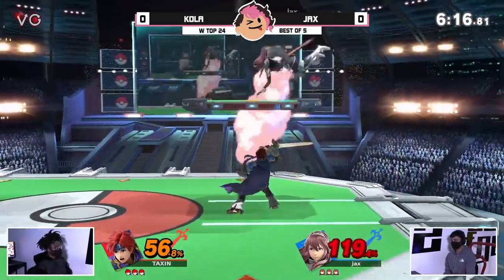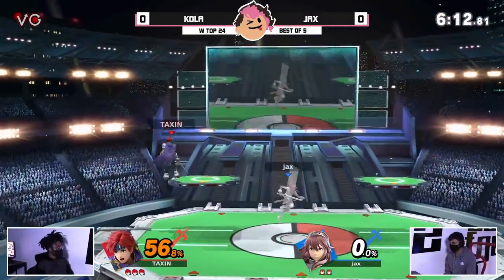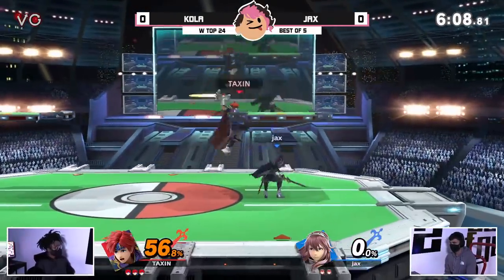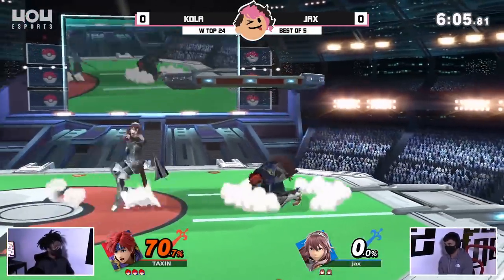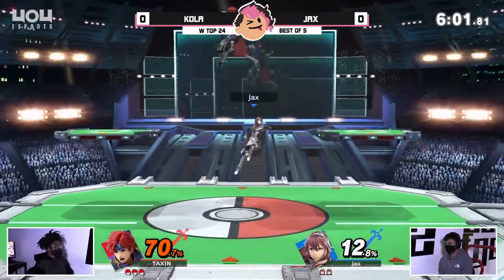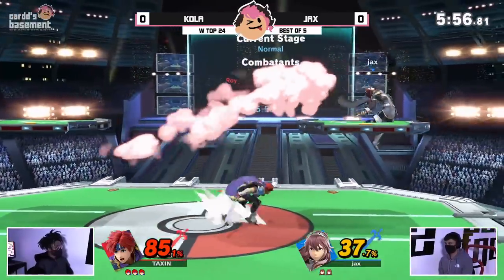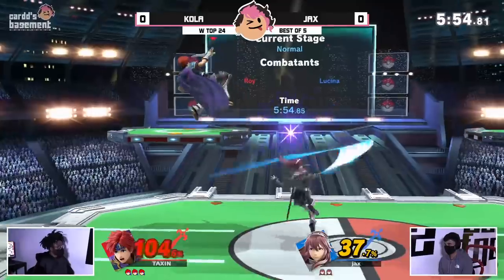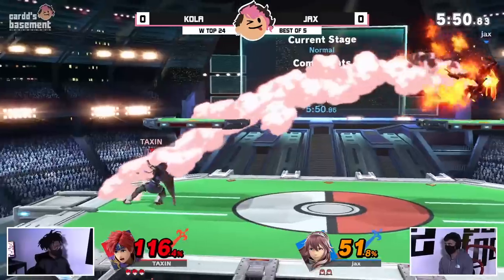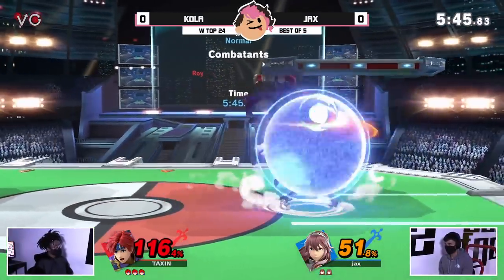There's the Nair that I was just hinting at — Jax can control his space. Kola with Nair, jab, back air — it's a bread and butter for Roy, but it still amazes me every time. Kola puts it to good work to take the first stock away. The way Kola is playing right now, you can see he is basically smothering options to make you play at his speed, and there's no way you're going to make decisions as fast as Kola. That's a nutshell breakdown of how Kola plays in general — my reaction time is better than yours, and I'm going to force you to play at a pace you just cannot handle.